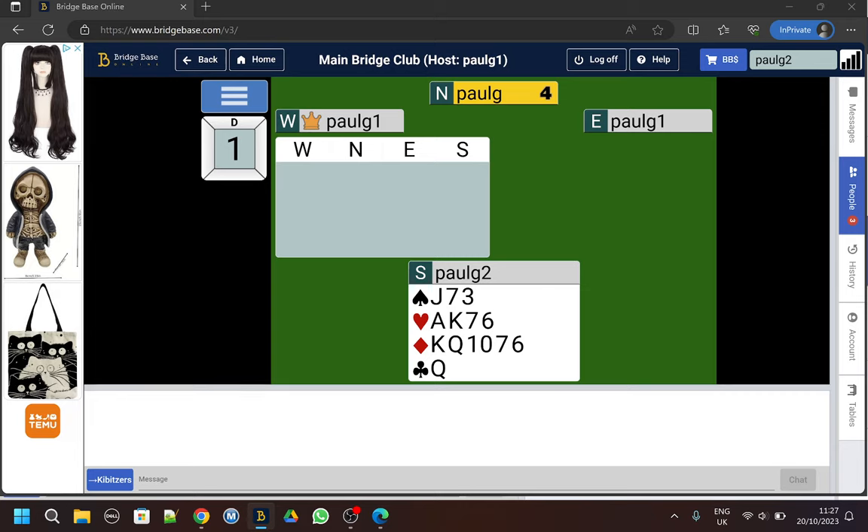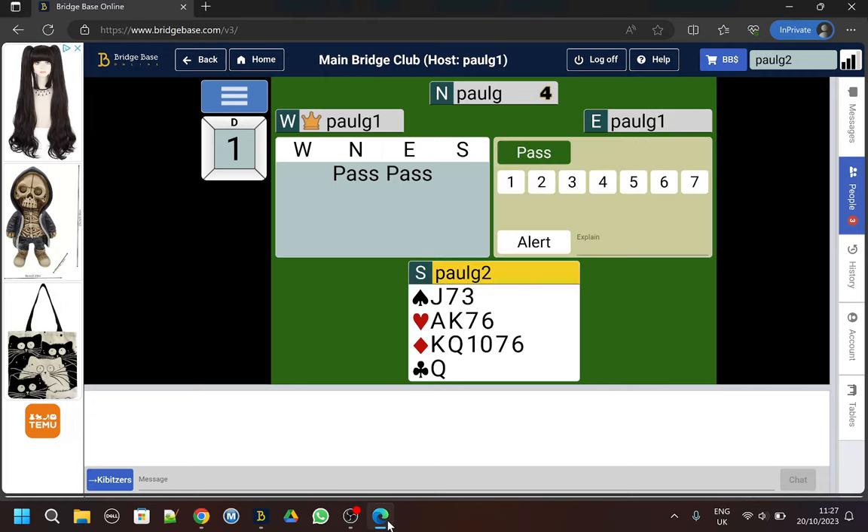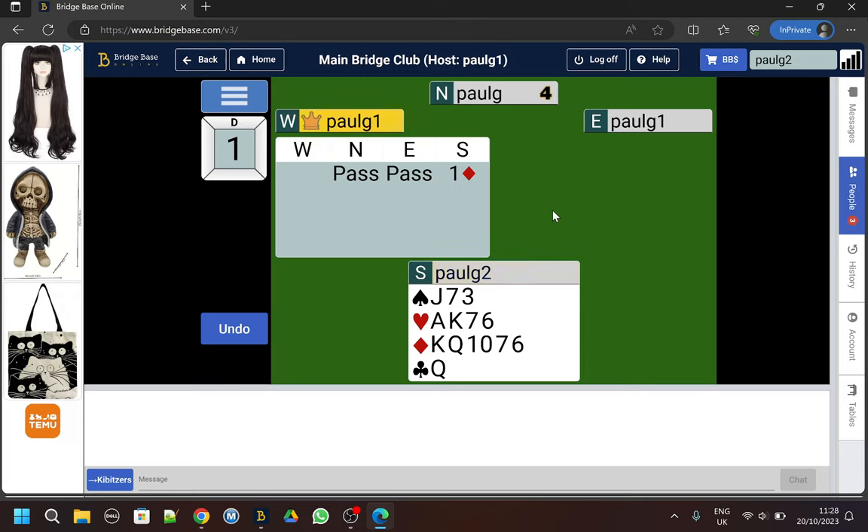My partner has passed, and Paul G1 is also going to pass. Then on my screen I get a bidding box. Whatever system you play, this looks like a one diamond opening bid. You can alert it if you want - for example if you're playing a strong club system. But we're playing a natural system, so we'd open that one diamond. And that's how you play.